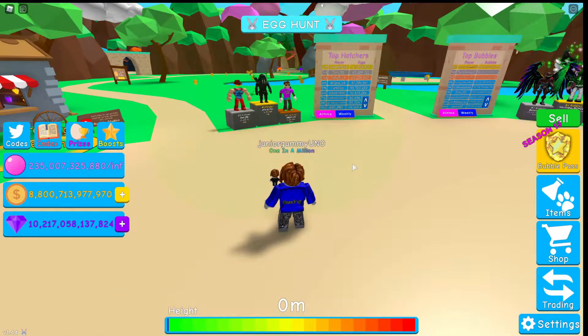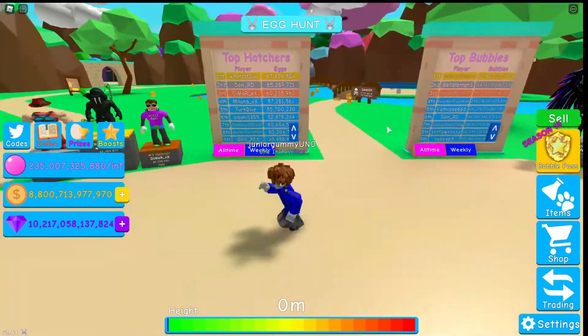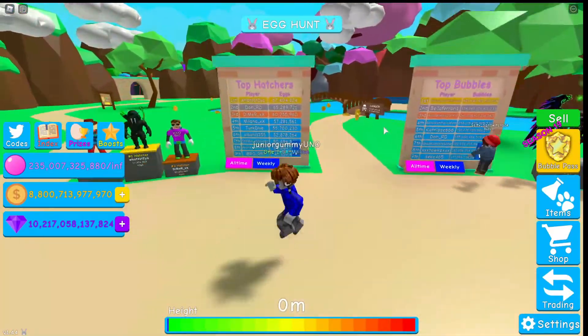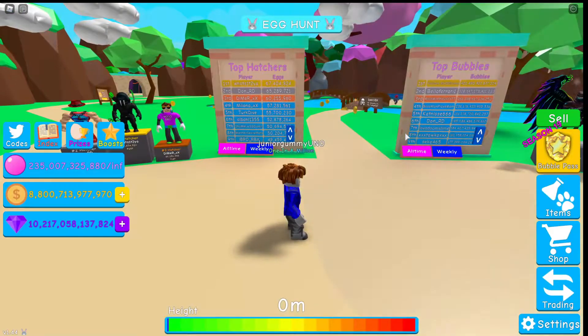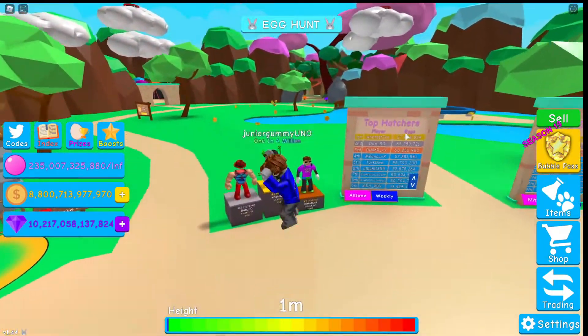Bubblegum Simulator just barely updated. I was going to record something else, but they updated and there is an egg hunt in Bubblegum Simulator. This is update 74. I'm going to read the description on what they added. Easter has arrived at Bubblegum Simulator. Check out the event area and the main road. 10 eggs have been hidden — follow the clues to complete this year's special egg hunt.